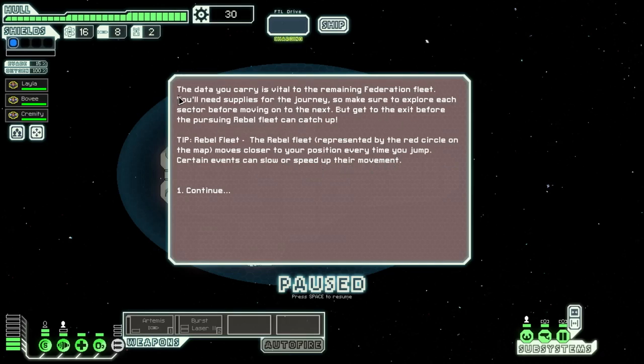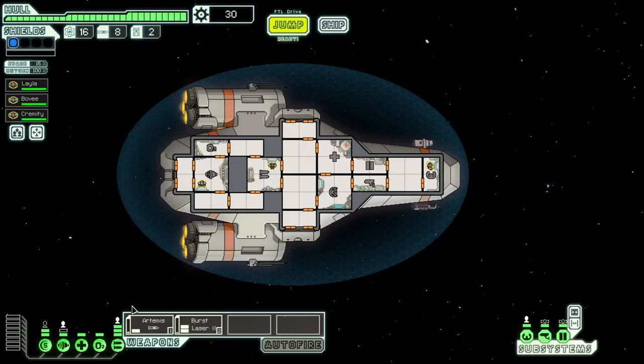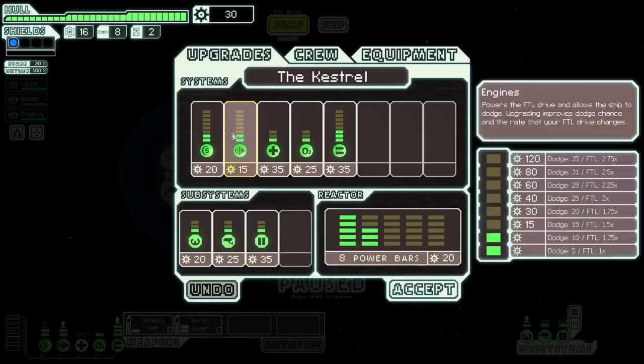The data you carry is vital to the remaining Federation fleet. You'll need supplies for the journey, so make sure to explore each sector before moving on to the next. You'll get to the exit before the pursuing rebel fleet can catch up — I'm probably not going to be reading all of these. It gets a little bit monotonous, especially my reading voice, so I'll just pick out the important events as we go through.